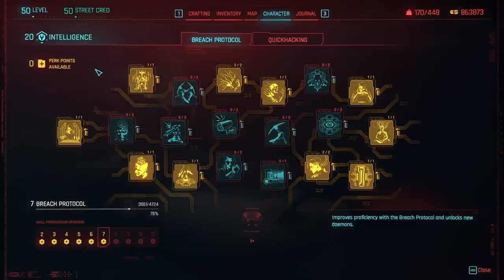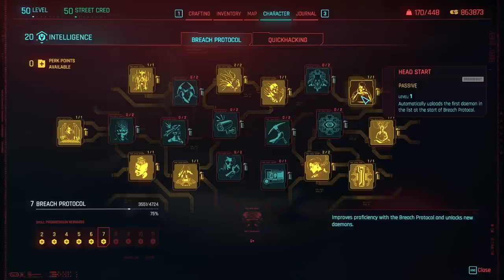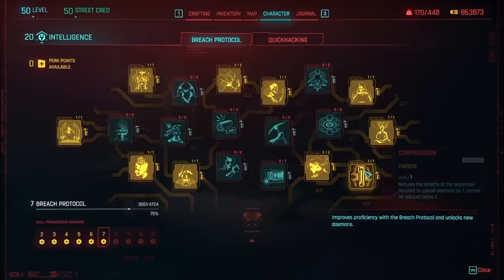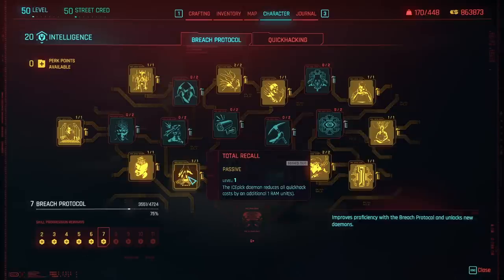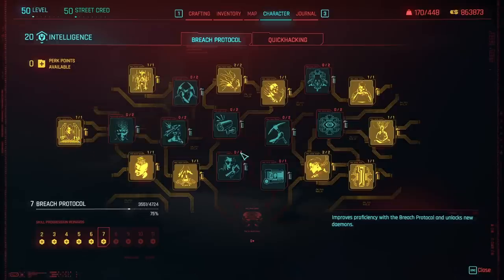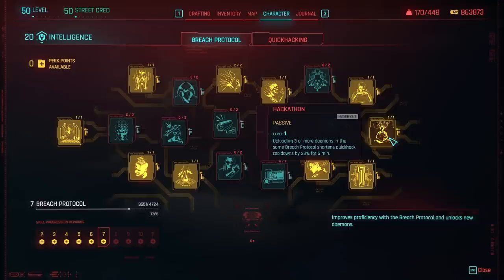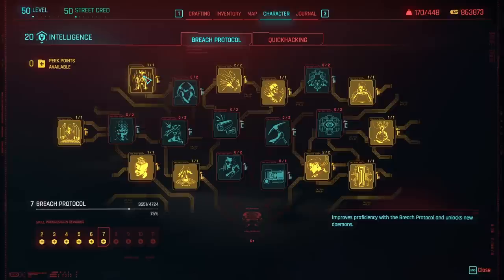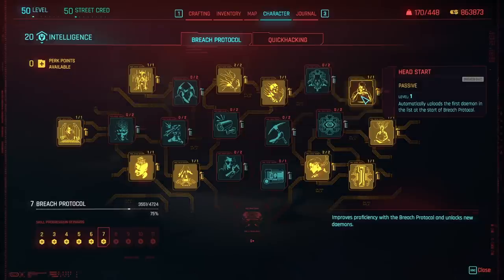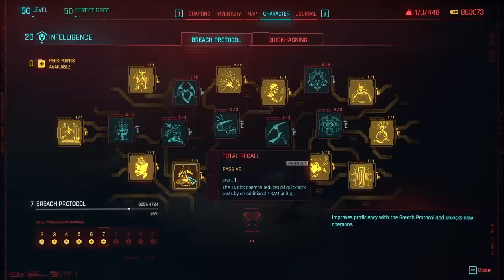In breach protocol we are a lot more selective. We have mass vulnerability demon so we can initiate mass vulnerability, which makes contagion more effective. Total recall — taken twice — along with headstart are extremely handy because they work in synergy: headstart always uploads your ice pick first, and the two recalls immediately reduce the cost of all quick hacks by two total from the get-go. Then we have compression which makes the breach mini-game easier, and hackathon which, if we upload all three demons, shortens quick hack cooldowns by 33% for five minutes — absolutely insane. Everything selected here either makes quick hacks cheaper, reduces their cooldowns, or makes our targets more vulnerable.